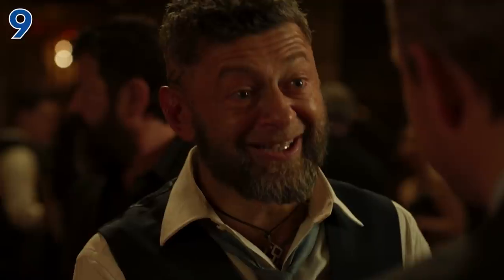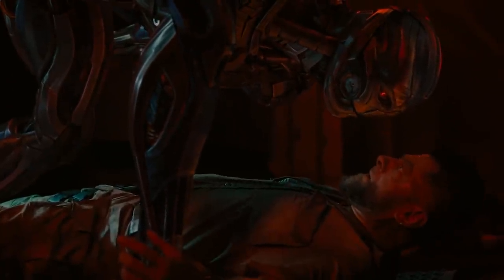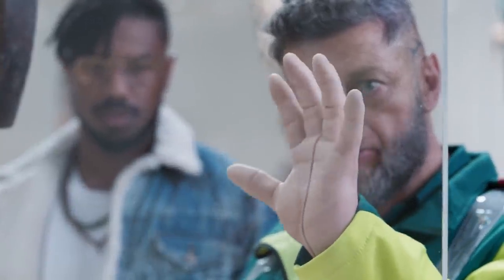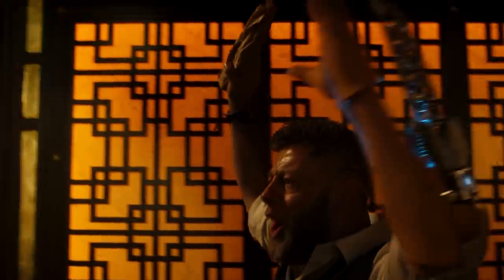Ulysses Klaue was a minor antagonist in Avengers Age of Ultron and a secondary villain in the Black Panther movie, and he is the very definition of a 'when life gives you lemons, make lemonade' type of individual. We first met him when he's selling Vibranium to Ultron, but an offhand comment that compares Ultron to Tony Stark leads to Ultron slicing off Klaue's arm. If you're a black market smuggler who just got your arm sliced off by a giant sentient robot, you might be encouraged to get out of that profession — but nope, Klaue stays at it and undergoes a major upgrade. Next time we see him, he's converted a Vibranium mining device into a new arm that is able to deal devastating sonic blasts.